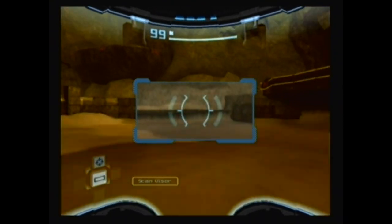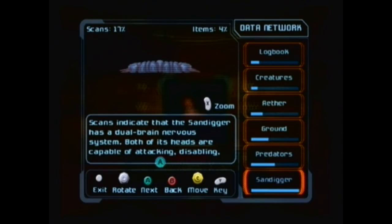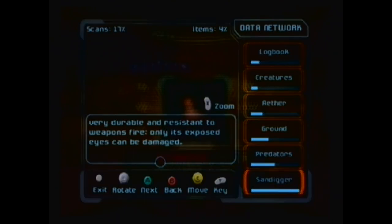I skipped an enemy earlier because I wanted to save, but now I can scan him — he is a Sand Digger. Scans indicate that the Sand Digger has a dual brain nervous system. Both of its heads are capable of attacking, disabling, and digesting prey. It fires globs of acidic digestive fluid at prey to cripple them and begin the digestion process. Its hide is very durable and resistant to weapons fire. Only its exposed eyes can be damaged.